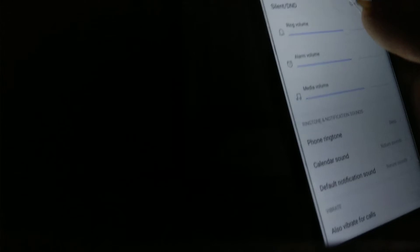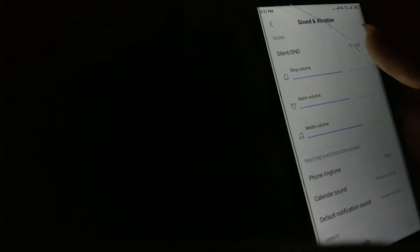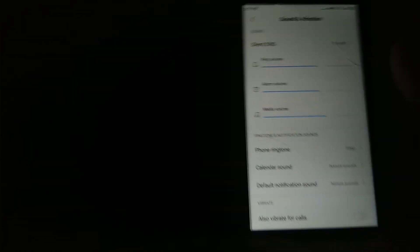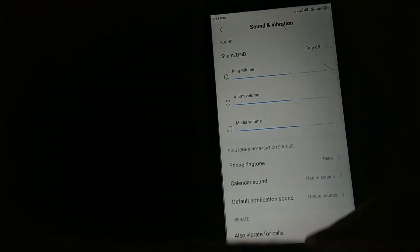Another bug is can't hide notifications from the status bar — this is only an issue for Telegram. For other apps it is working perfectly, so don't worry about it.